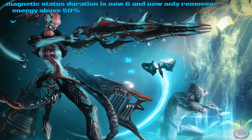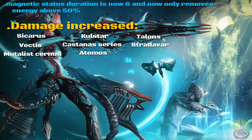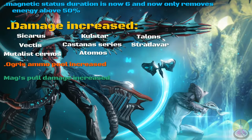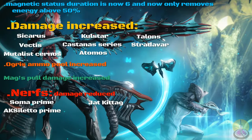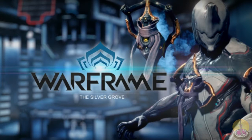Now for weapon buffs — damage increases for: Sycharis, Vectis, the Poison Cloud of the Mutalist Cernos, Castanas series, Atomos, Talons, Stradavar, and the Ogris has had ammo increased. Mag's Pull damage has also been increased. For nerfs, we've got the Soma Prime, Cassowar Prime, Jat Kittag again, and the Sabir — because there are so many reasons to use the Sabir in the first place. And they've removed combo counters for both melee weapons and snipers in Conclave — a bit of a punch. There are a lot of Warframe nerfs in Conclave too, so if you go into Conclave, best check it yourself, because every Warframe seems to have something changed and they can't make up their minds on Conclave.